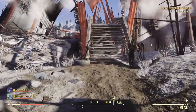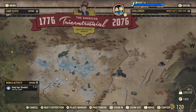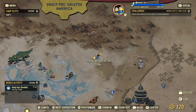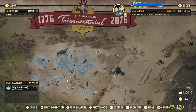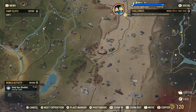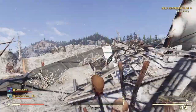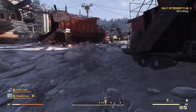Hey, what's up guys, it's Energizer and today I'm gonna be showing you guys how to get unlimited raider reputation with a glitch — you can level it up pretty fast. First you just want to come to the Crater. If you don't know where this is, it's the top middle-right of the map.